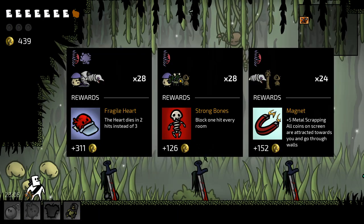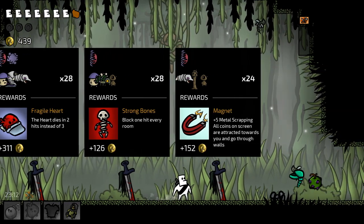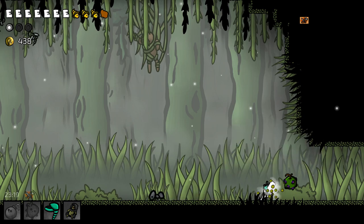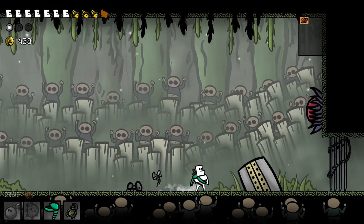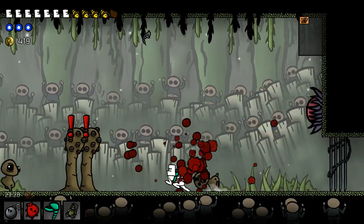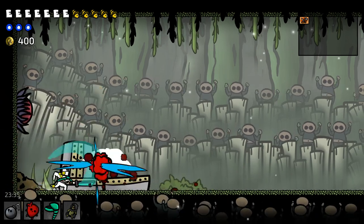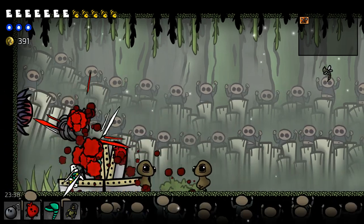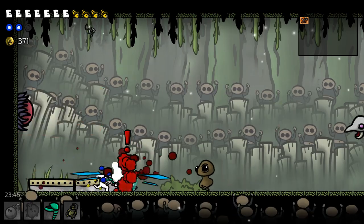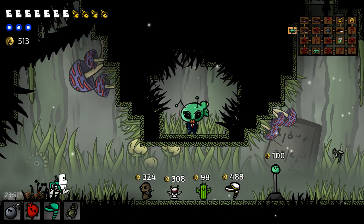Fragile heart — dies in two hits, blocks one hit every room, plus five metal scrapping, all coins from the screen will attract to you. This is really good, but this is also really good too — I'm gonna take this instead. Wow, I just feel so strong right now. The stun is like the best thing we have right now — it's so good.